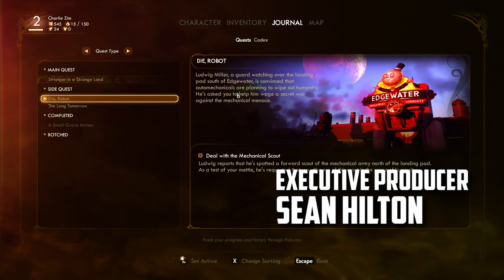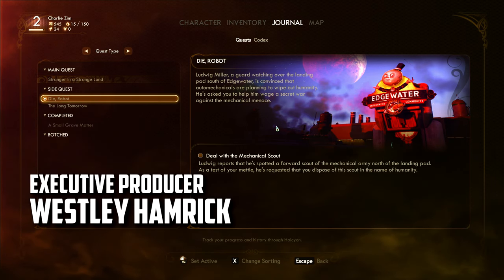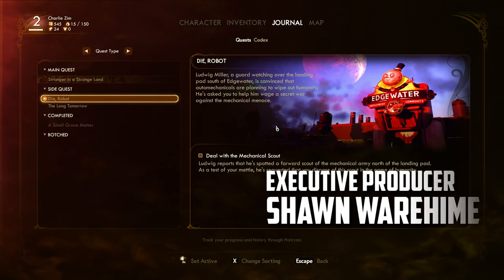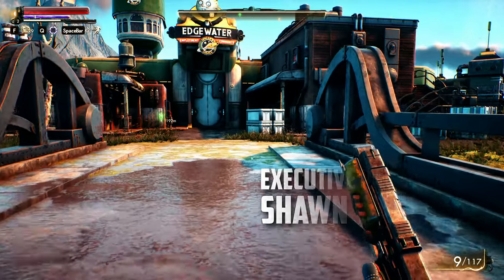Let's get into this and see if we can do one of these side quests — 'Die Robot.' Let's try that one: deal with the mechanical scout. As a refresher, Ludwig reports that he spotted a forward scout of the mechanical army north of the landing pad. As a test of your mettle, it's requested that you dispose of the scout in the name of humanity. All right, let's go see what we can do.